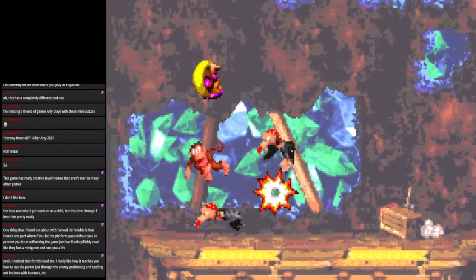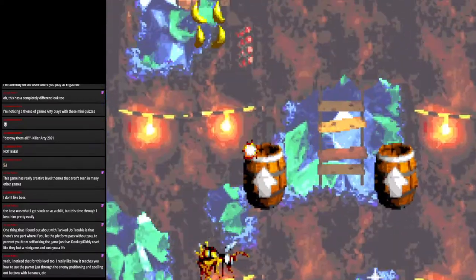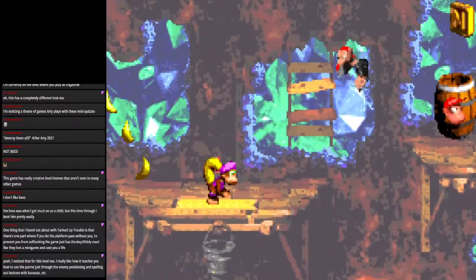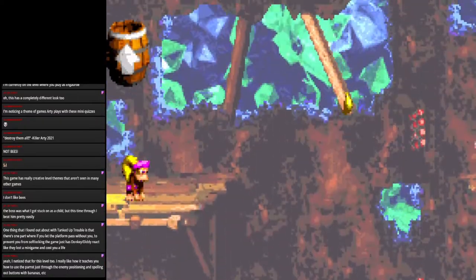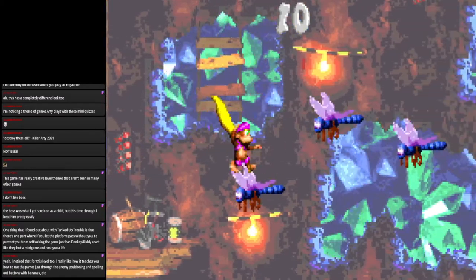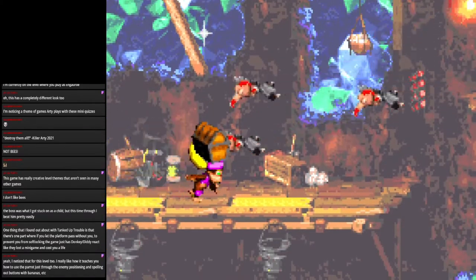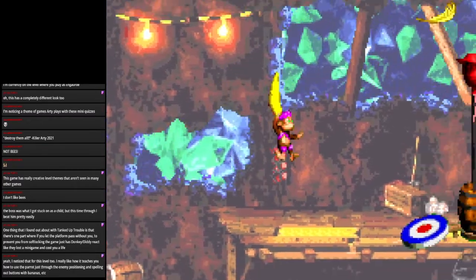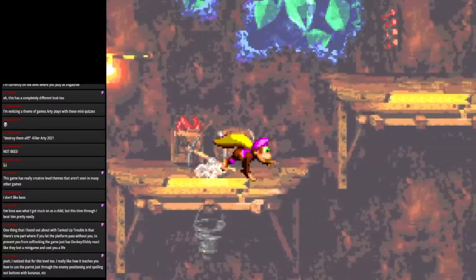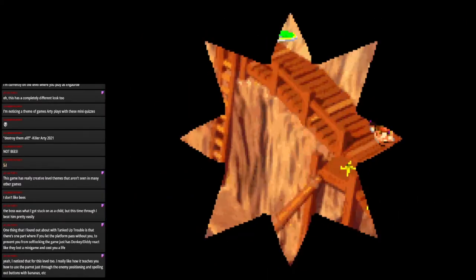DKC2 did a great job improving on the bonus barrels. In the first game they were fun but a little lackluster at times. The bonus barrels in this feel very fun and rewarding, and I like how they give you a unique prize for completing them. We need a precise jump off a specific enemy — I accidentally kill him before using him, so we need to go back. Thankfully there are warp barrels in the first two worlds, so we barely have to repeat much of the level.